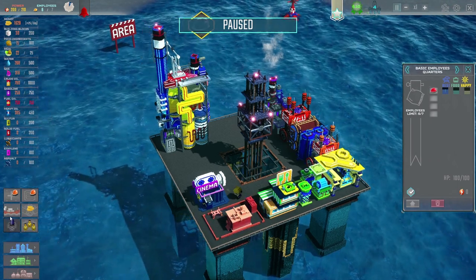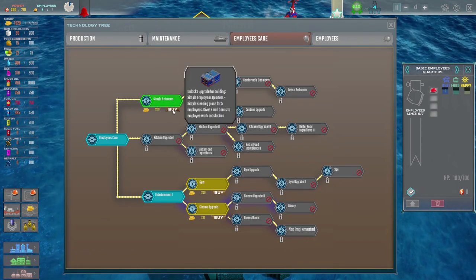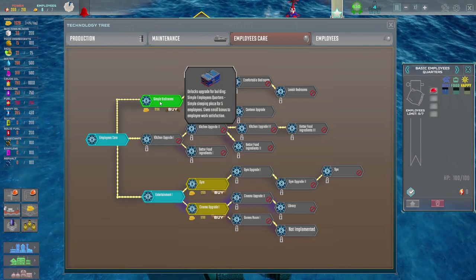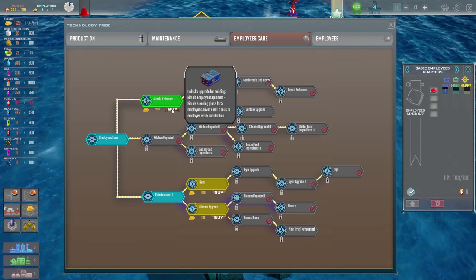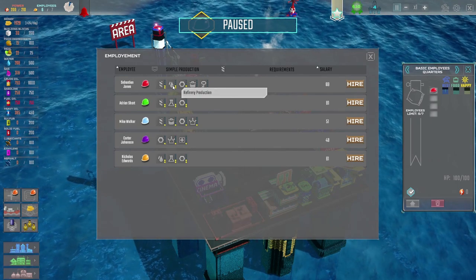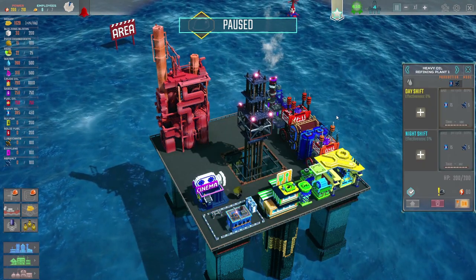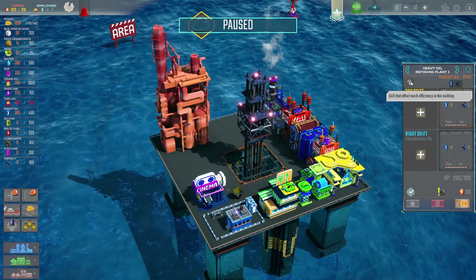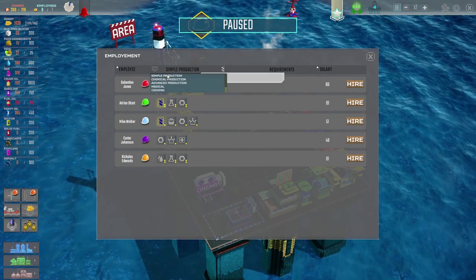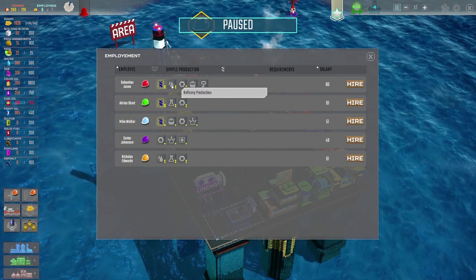Let's go and get the thing that gives us a boost to our employee quarters. Simple bedrooms - 1,200. Oh, everything's so expensive - I just want massive piles of cash. Let's get somebody working in here - let's find another employee who is good at refinery stuff. Actually, it's heavy oil refinery. Sebastian Jones, in you come. You can go on the day shift into there - you can go and work on the heavy oil refining plant.